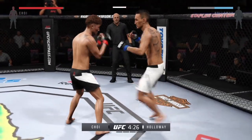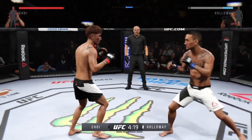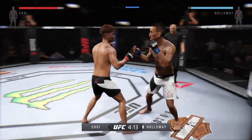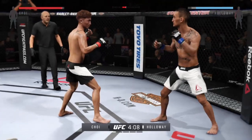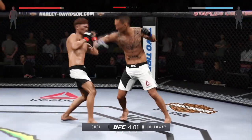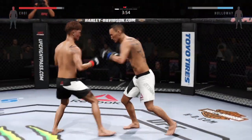He also is great at using feints and changes his angles and his movement. You see him go to the right, then he'll go to the left. Flying knee! Body kick — look at that. Hard straight punch. That's a big kick. Hard left hand. Turning into an all-out slugfest — he is just teeing off here.